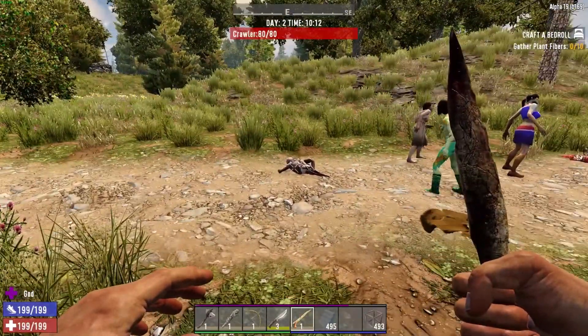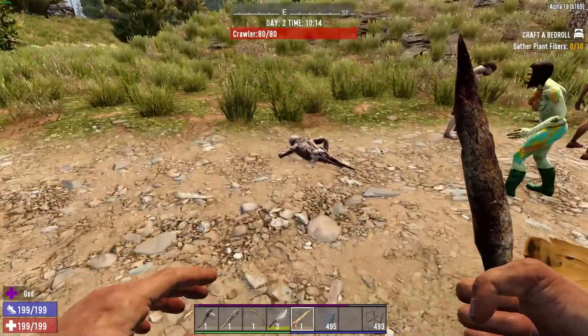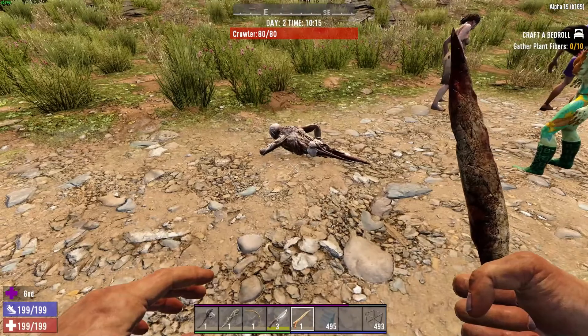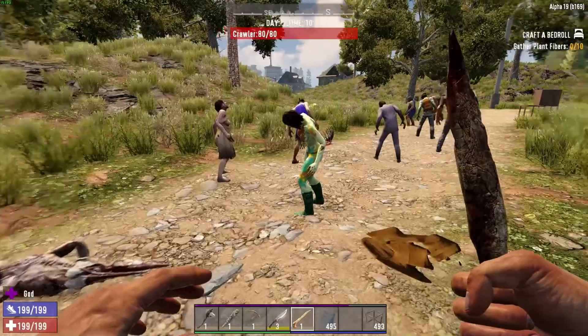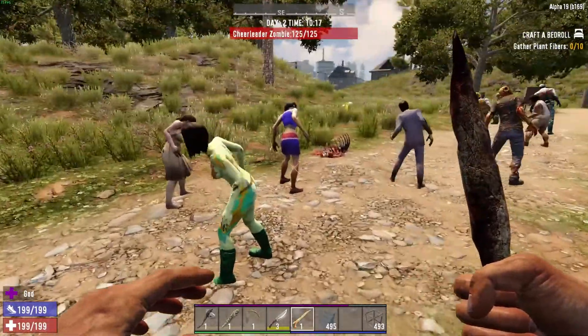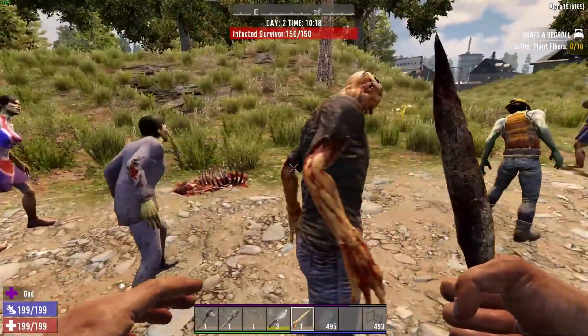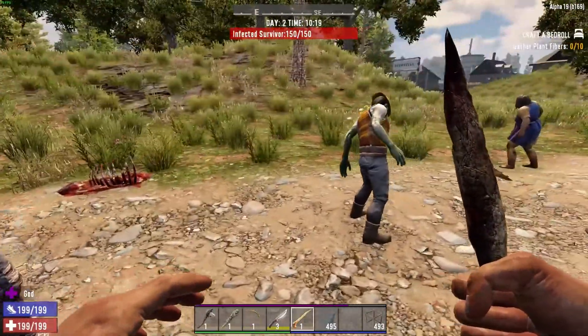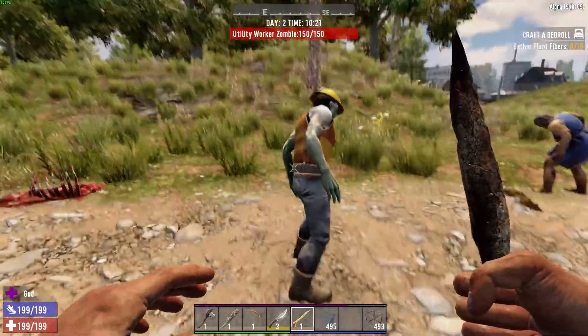Let's start by considering the types of zombie you'll encounter early game. Here you see the crawler and he's got 80 health, 80 hit points. You can see I'm in god mode so that you can see the hit points. Then you have the basic female zombies which have 125 hit points, and the low level male zombies which have 150, including things like the utility worker — though he's a bit tougher because he's also armoured.